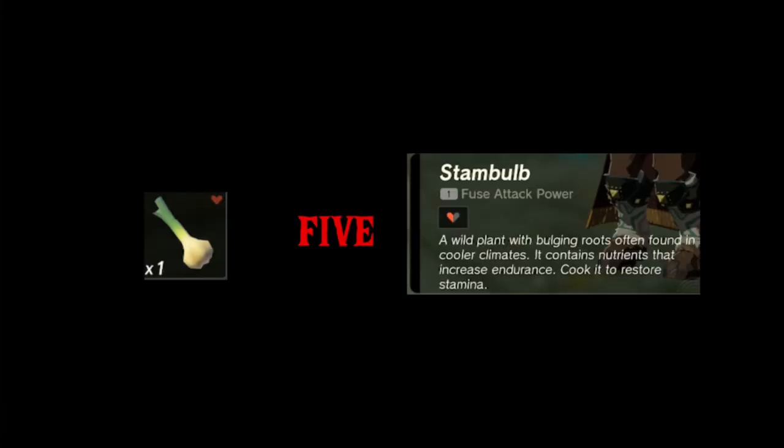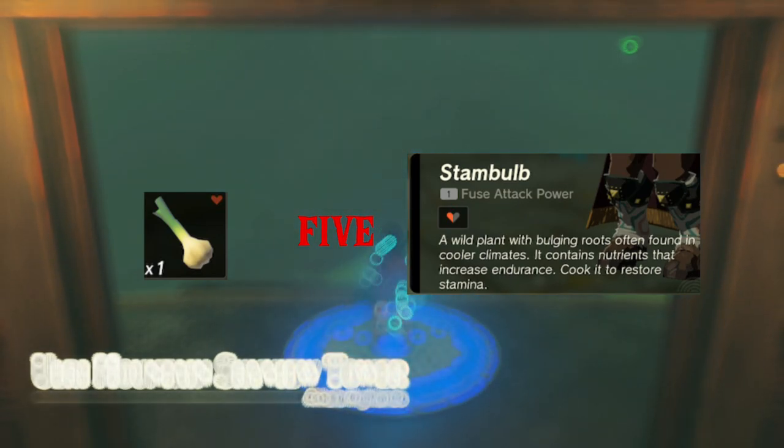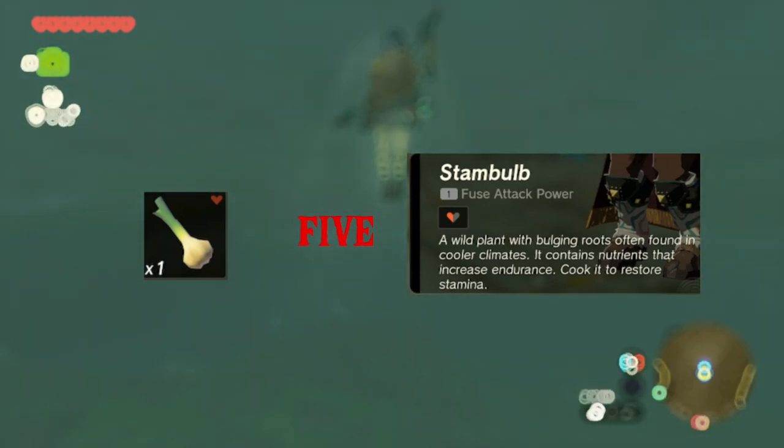Before we start, I recommend having some stamina food and rockets and fans, just in case. This guide is intended with minimalistic supplies in mind. Five stam bulbs in a dish works perfectly for this guide — I recommend two of these dishes.